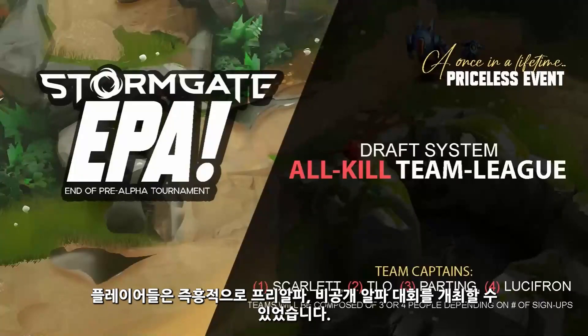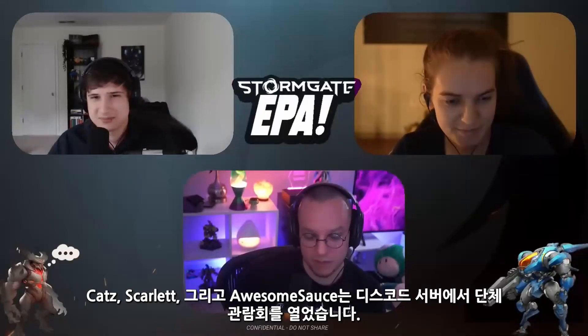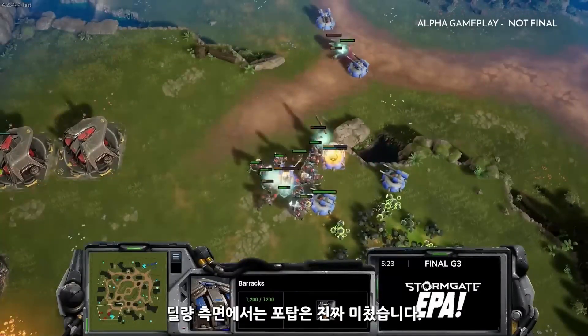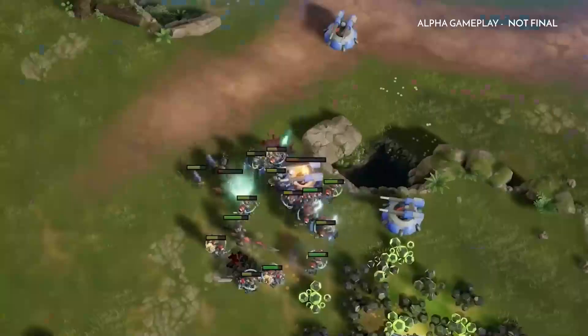The game's engineering performed so well that players were able to host a couple of impromptu pre-alpha and closed alpha tournaments. The pre-alpha tournament was team-based, and Cats, Scarlet, and Awesome Sauce held a watch party for the private Discord group. Commentary noted: 'Super inefficient here — gonna lose a bunch of units in the process. Turrets are insane as far as damage output is concerned, but obviously with the big disadvantage that they cannot move.'